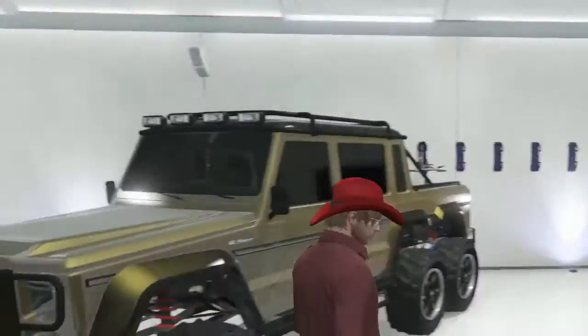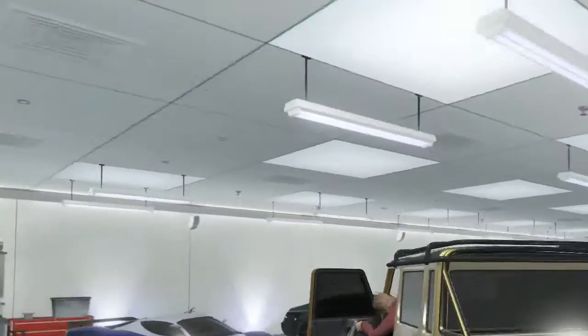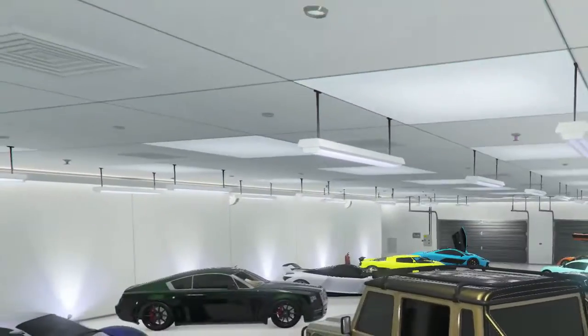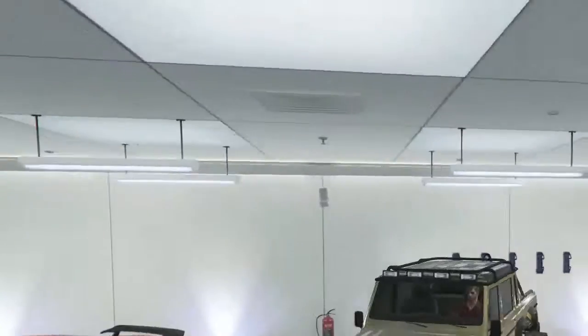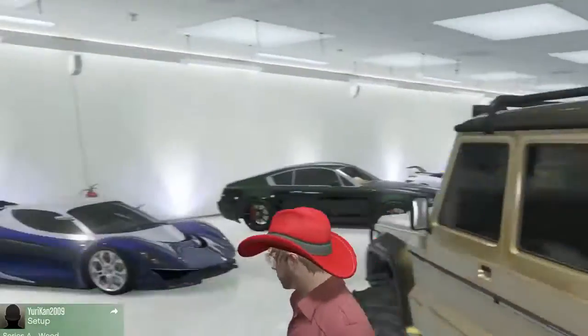This is my other new car. It's the Dubsta 6x6 — it's gold and black and it's awesome. The license plate says 'police.' Pretty sweet, so I'm gonna go over to the next garage.